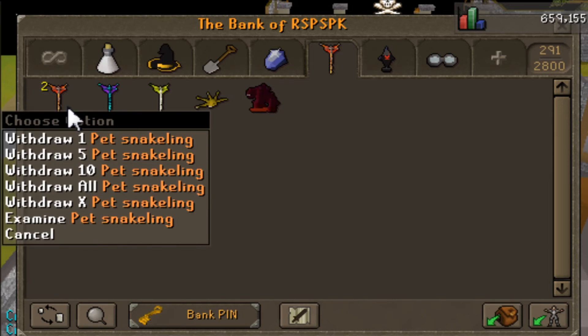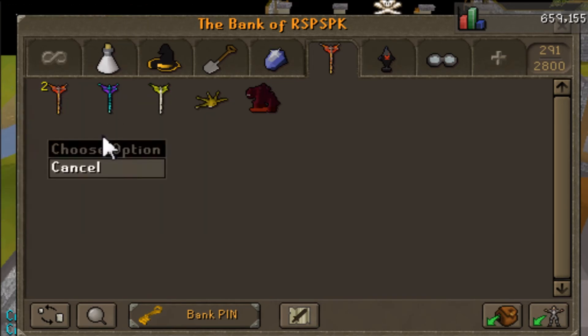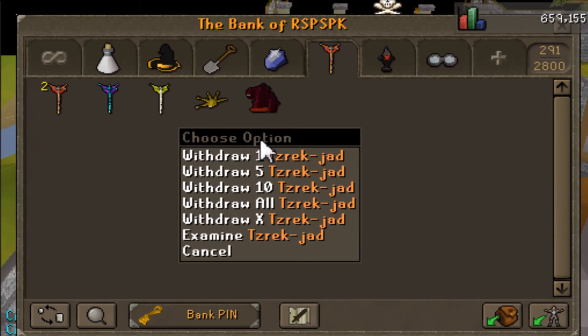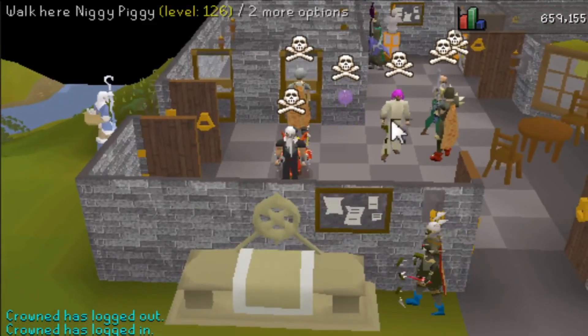Now we got my pet tab. We got two pet snakelings — orange and red. We got the whole set, each color. We got the pet kraken, the jad pet, and of course my Zulrah pet.